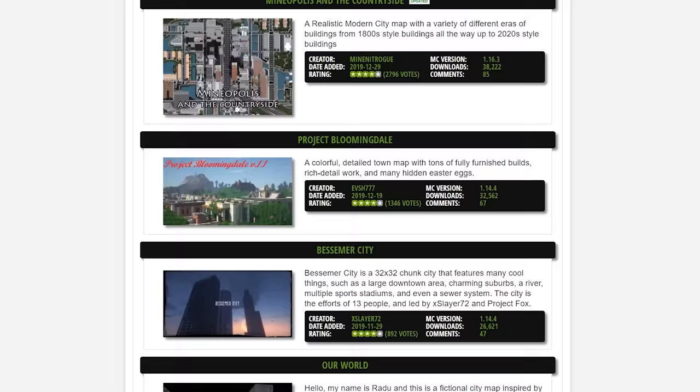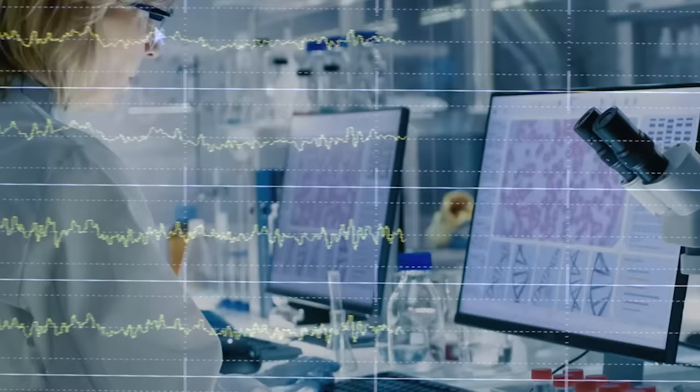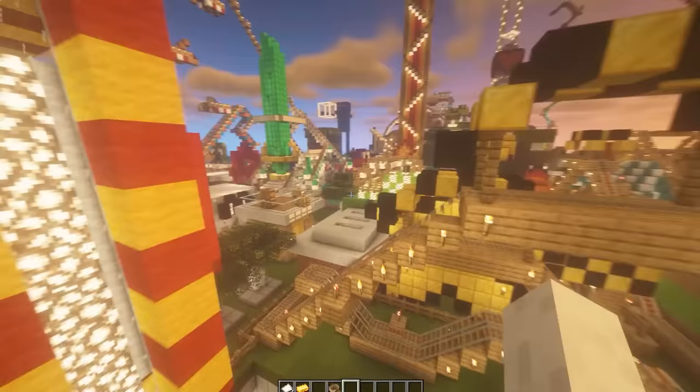For a final image, I had to look around for a map to potentially use as a background. This involved hours of very hard research — very focused, definitely not goofing off for several hours in a row. After looking for a while, the perfect backdrop ended up being this map right here. Or should I say, our map right here.